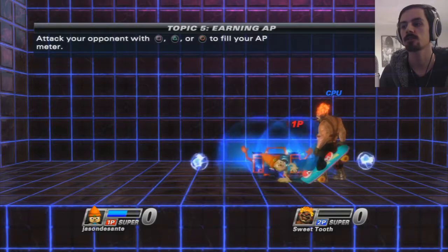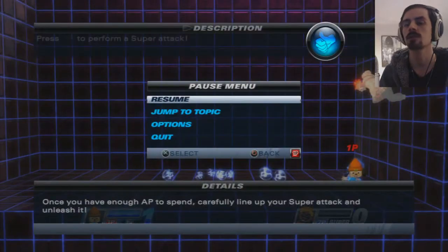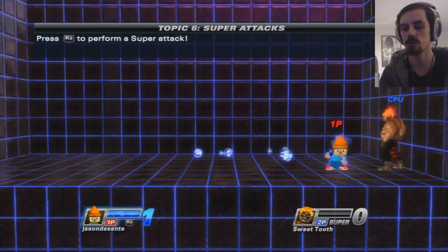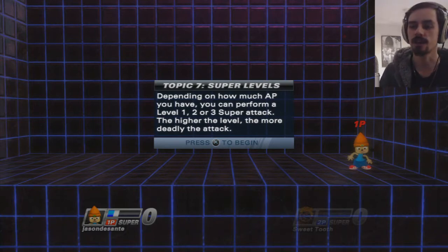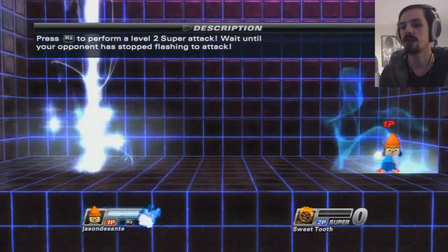Oh look at that. Down and circle. We got down and triangle, up and triangle. What the fuck? I was attacking. Okay, R2. So this is the funny thing — you build up shit, then you press R2. Depending on how much AP you have, you can perform a level one, two, or three super attack. Higher the level, the more deadly the attack. Because sometimes you only do damage, I guess.